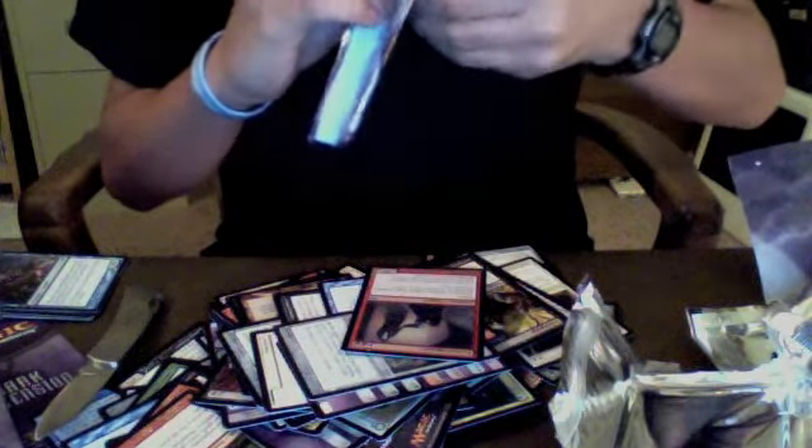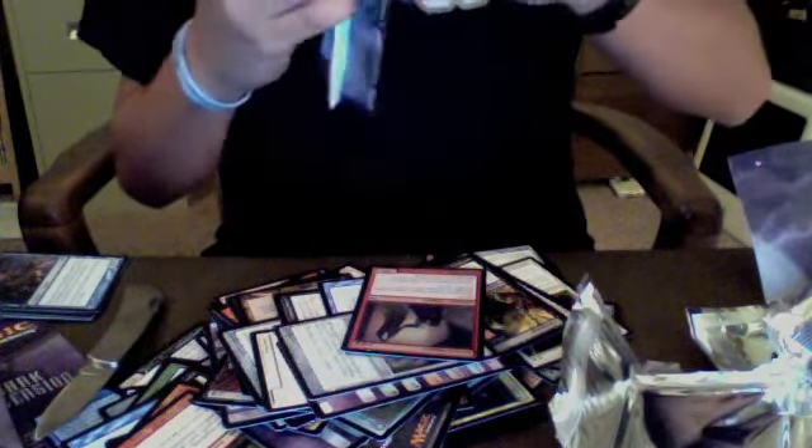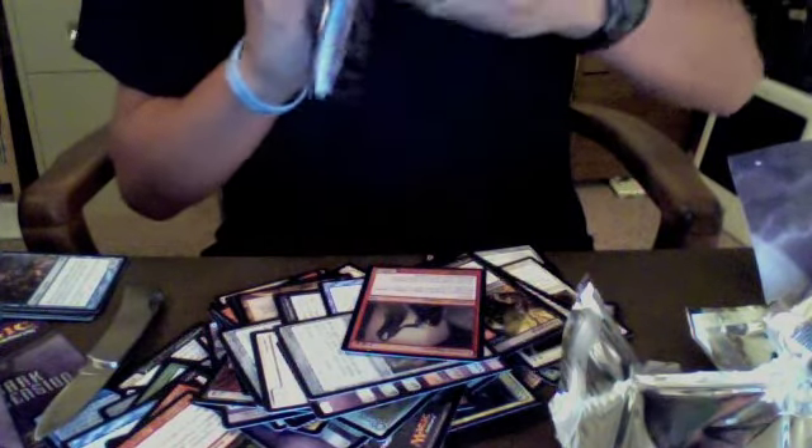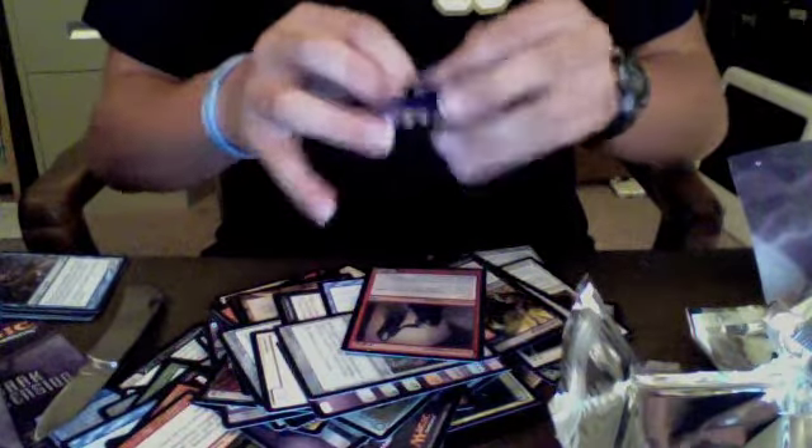It's a lot of fun cracking this open. This pack took a while to open, so hopefully it has some good stuff in it. Markov Warlord, Warden of the Wall, Skaab Captain, and a Thraven Doomsayer — so not too bad. Got a Zombie Token, a Checklist Card, and another Loyal Cathar.